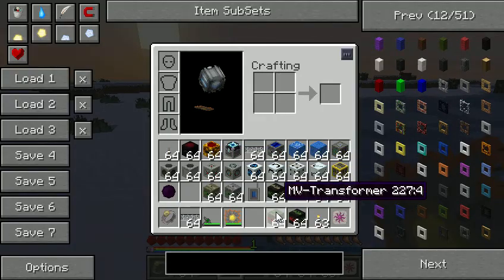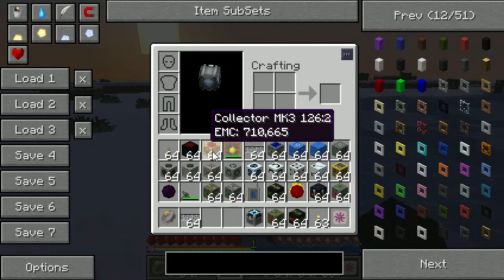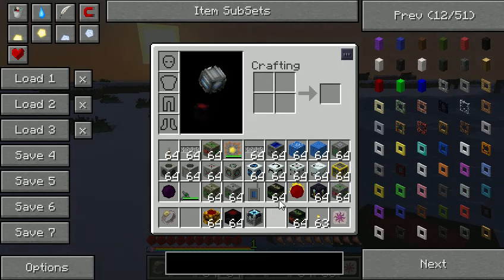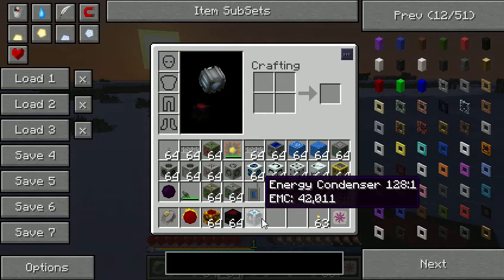Hello guys, today I'm going to actually be showing you how to build quite a few things in Hecate — so much that my inventory is full. So first we are going to be building a Power Flower.